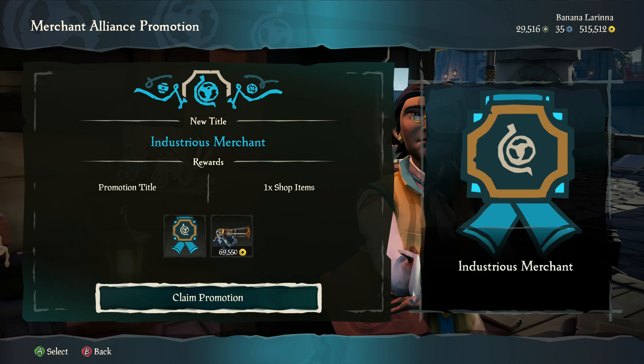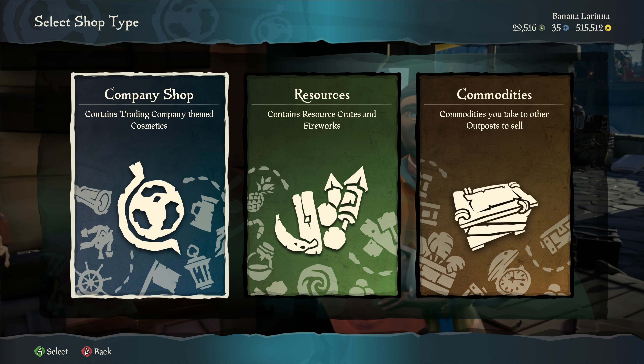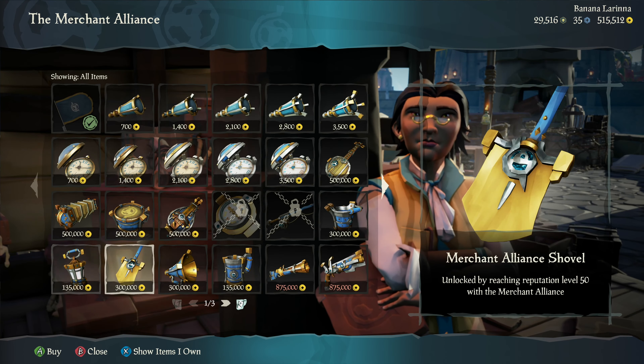When you go to claim your promotion, you're going to be presented with a certificate from the company shop and be able to view your items that you're going to unlock. Once you've claimed them, you're then going to be presented with a new set of items to aim for. This is setting the player up for the next goal, because accommodations are short-term goals and the MS3 is also a mid-term goal — trying to funnel that in and expose it to players at that level felt really important.